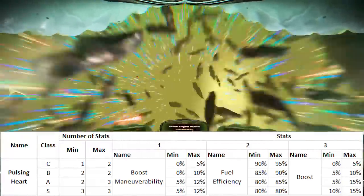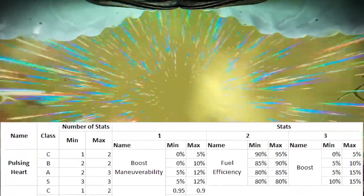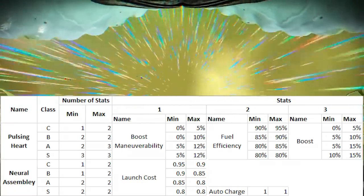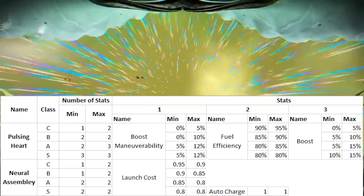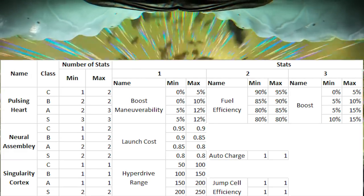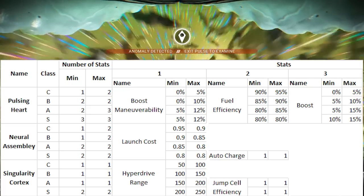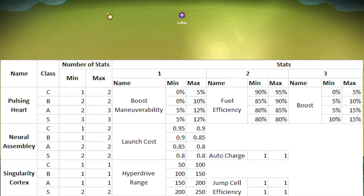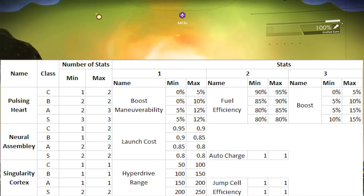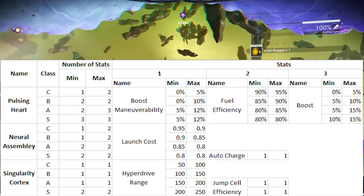Neural Assembly upgrades at S-class will reduce your launch cost by a definite 20% as well as give a point into auto-charging. The auto-recharge function is only available on S-class modules. The Hyperdrive upgrade is very standard though with an odd value in the files — the S-class will give between 200 and 250 light year range and 100% warp cell efficiency. The A-class will only give 1 stat, one of which is warp cell efficiency, which sounds fairly terrible — I would have thought it should have 1 or 2 stats, and if only 1, then definitely a large year range. I expect small errors like this will be fixed quite soon.